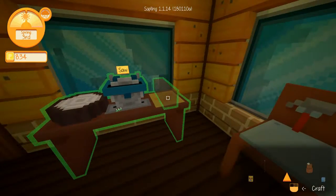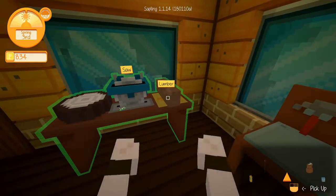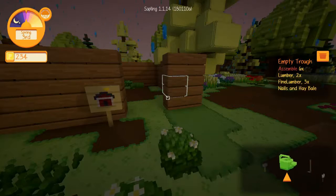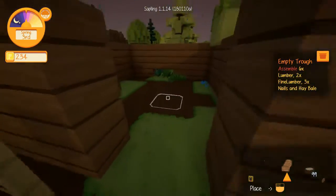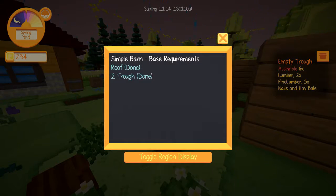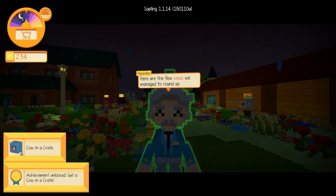Making the troughs in this game introduces you to the crafting. It's a little tedious, but once you get the hang of it, it's a nice change of pace from the usual. Now that we have a simple structure and the troughs, the barn is built. Once we get the cows, that's the end of the tutorial. It's basically smooth sailing from here.